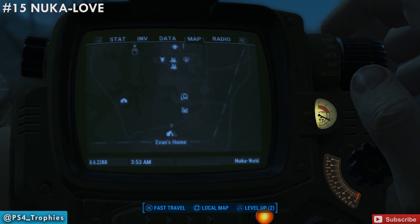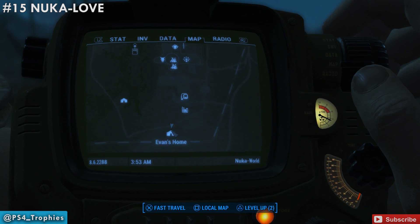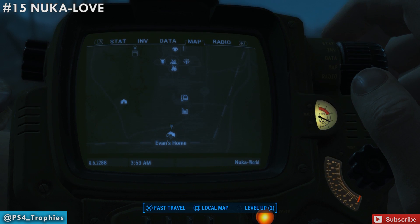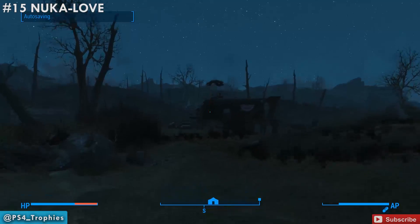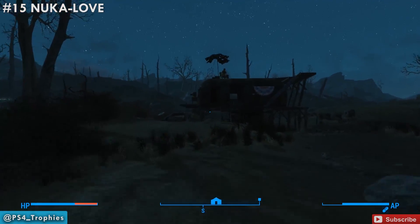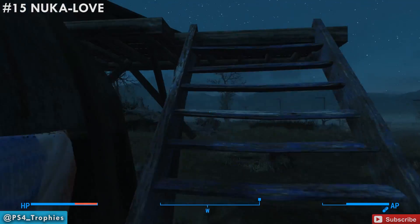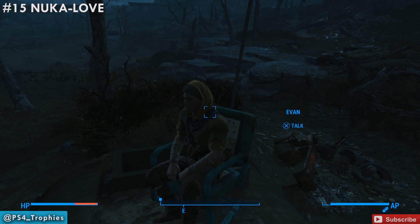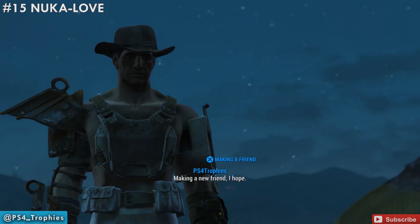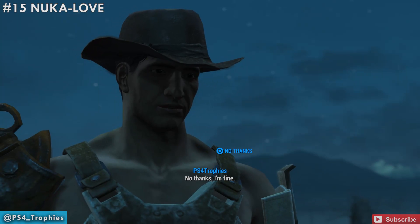We've got just one more left, and it's going to be south of the Commonwealth zone-out point — make sure you don't zone into that. Go to Evans' home right here at the very southern edge of the map. Once you're here you'll see a trailer and you'll see Evan, a very nice gentleman who will let you take anything you want. Go talk to him — I believe any dialogue path will ultimately result in him handing you the Nuka Love recipe.